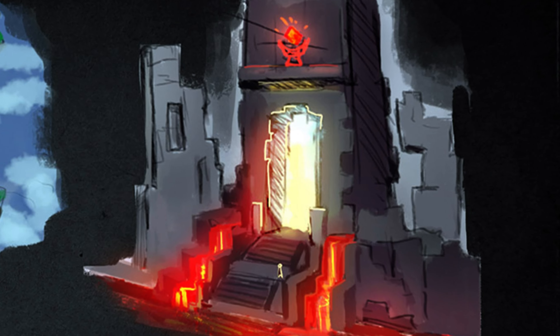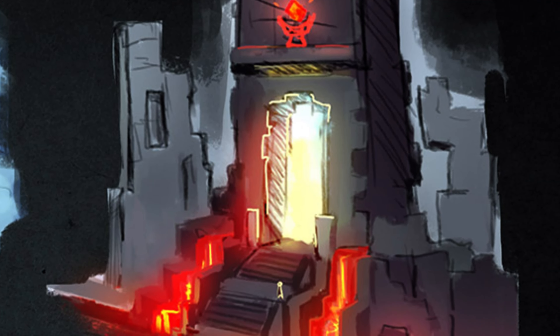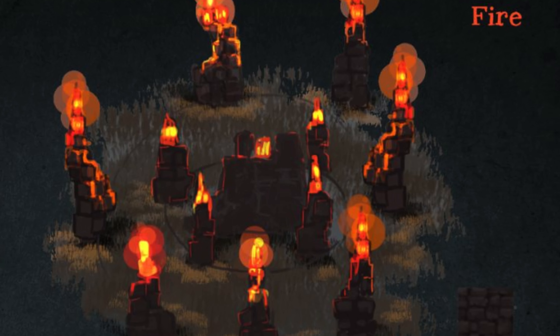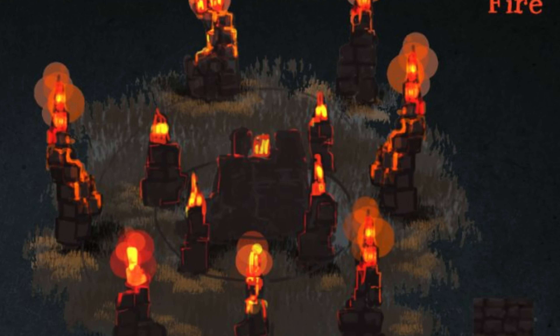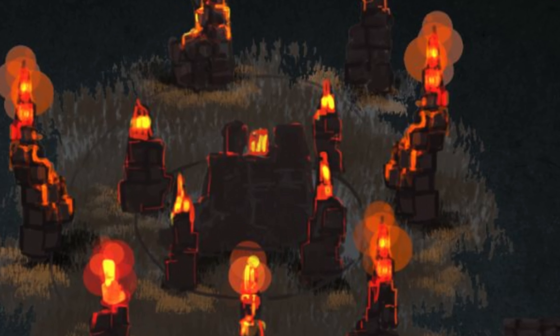Zone 4 is intrinsically linked to the fire element. The constant presence of lava and flames is a striking feature. Stone circles, such as the Circle of Fire, suggest a deep connection with this element, creating a majestic and dangerous environment.